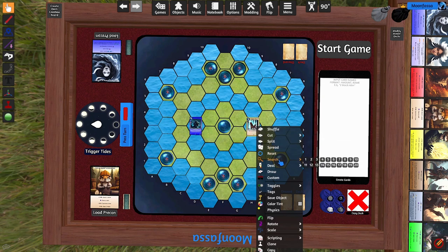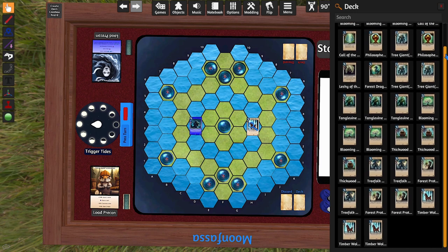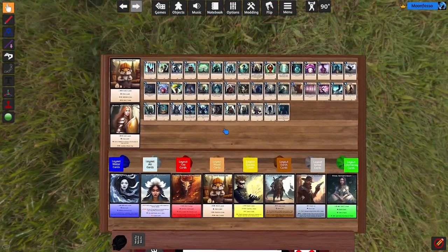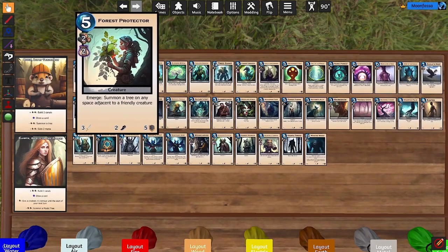You can find those pre-constructed decks by clicking this button just below the tea-stained card here. These are ordered by difficulty, with the easiest decks to pilot and understand on the left, and the most complicated on the right. Each player will have a deck of 30 cards, with up to 3 copies of each non-legendary card and 1 copy of each legendary. Feel free to use the deck building tools off to the side here if you don't care for pre-cons. Any cards on these layouts can be included in your deck, but soft faction restrictions apply based on which Alchemancer you choose.